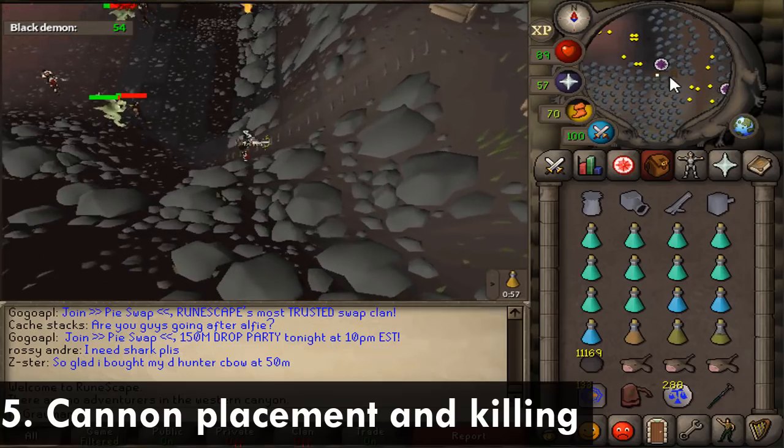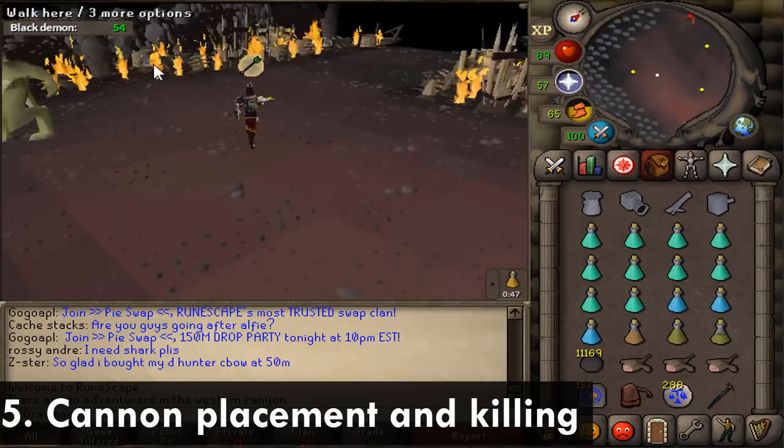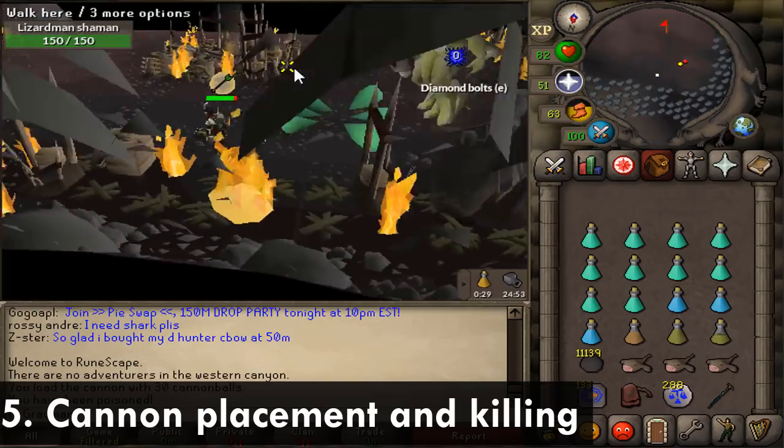Here is how I start killing the Lizardman Shamans. I run to the northwest corner and place my cannon there so that I can load the cannon while hugging the walls.